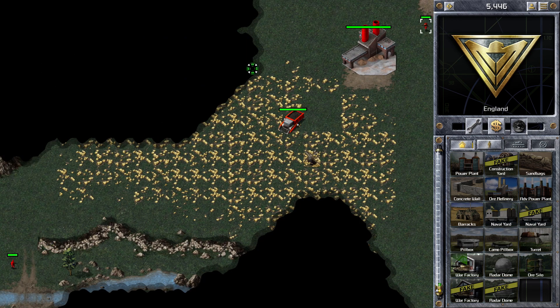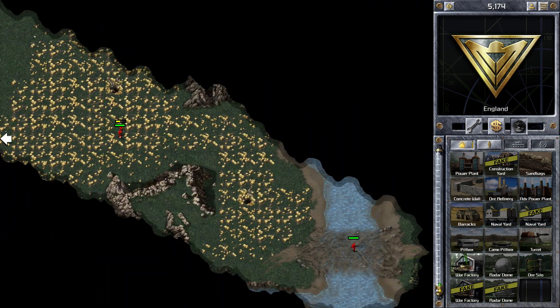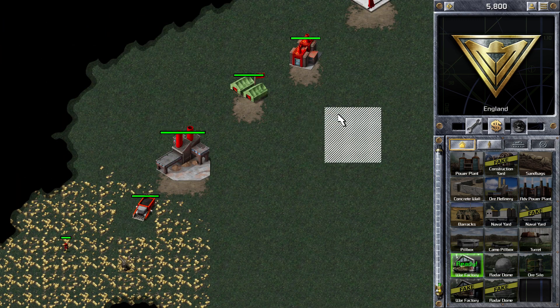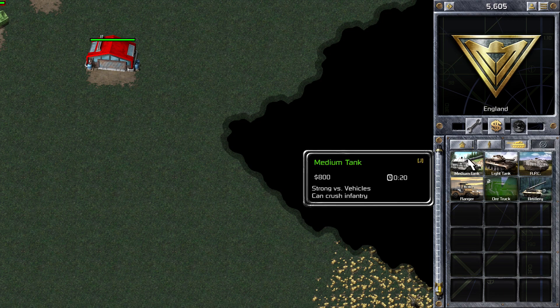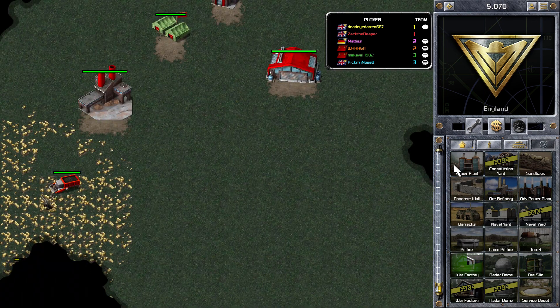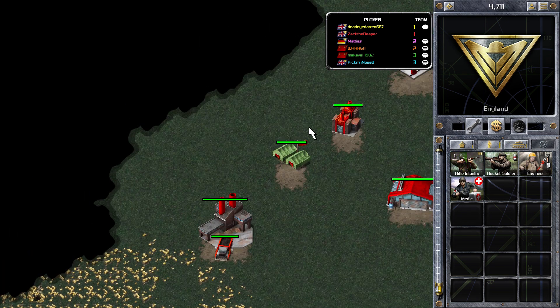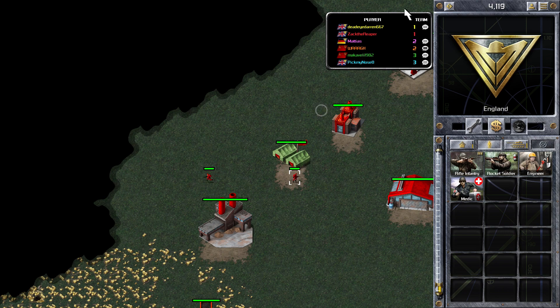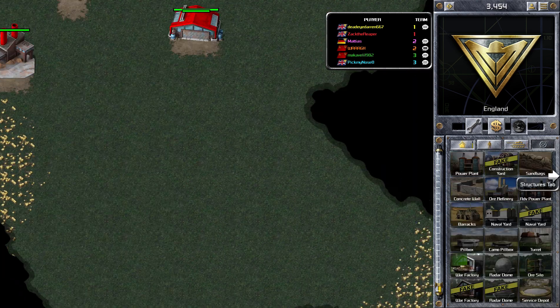One of the things you want to be doing on ore-only maps is building up your economy so you can eventually get 3 ore factories. I'm placing my first ore factory down and building 2 ore trucks straight away. I've just noticed I've started building another ore factory — I probably should have gone for a power plant and then an ore refinery, but never mind.